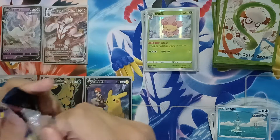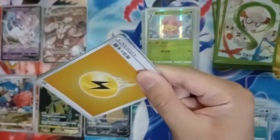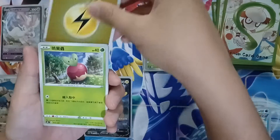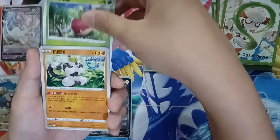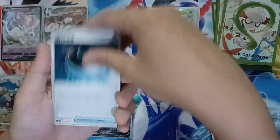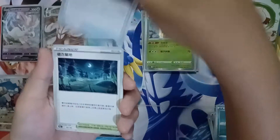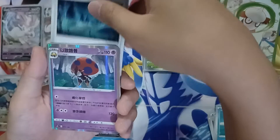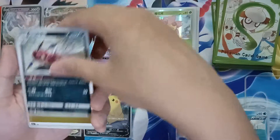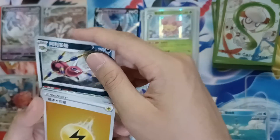Let's keep going — next pack. I know why these cost like $40 per booster pack now — it's because they have guaranteed V cards. We have a Lightning Type Energy, Appletun, Frossmoth, Skull, Dark Type Energy, a Crystal Ball Stadium Card, a Moon Stadium, a Rare Orbeetle, a Rare Corviknight, and an Articuno V.